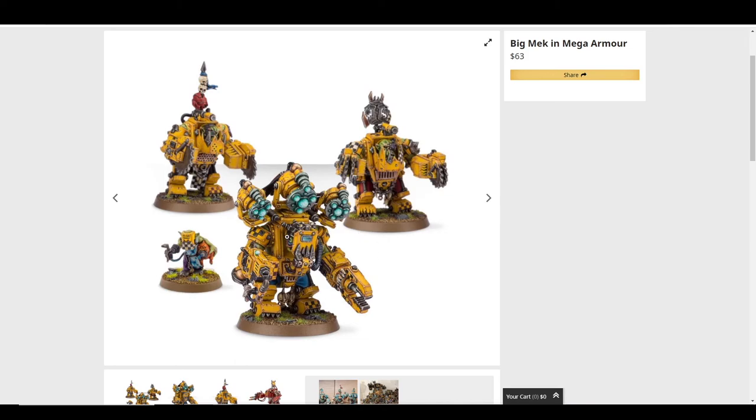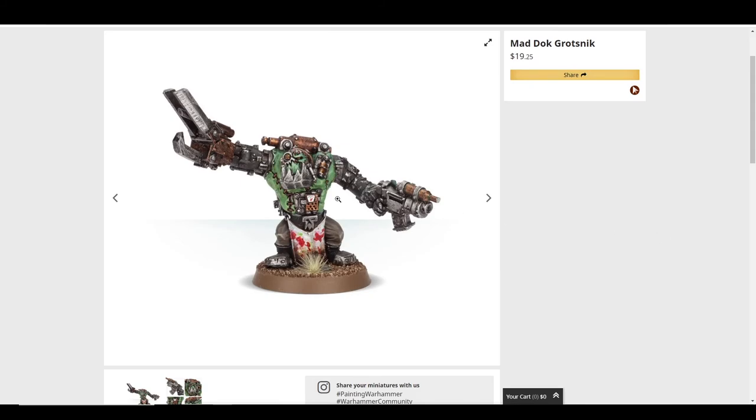I like this welding mask — I used it to convert a Warboss with a crazy big axe with a Squig jumping off it. The cool thing is you can take anything from any kit and put it on any other kit and it pretty much makes sense.